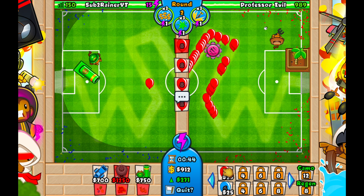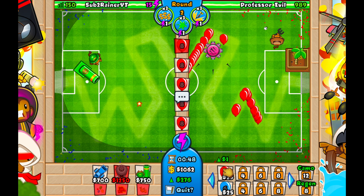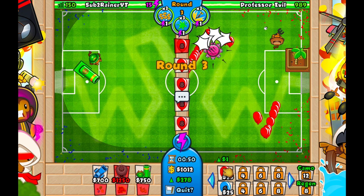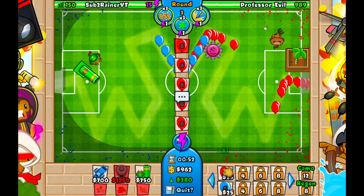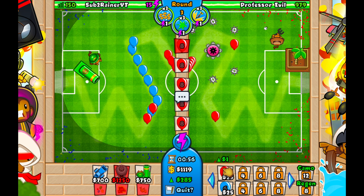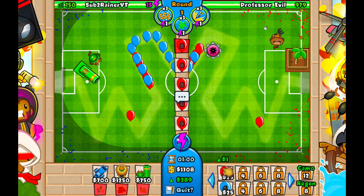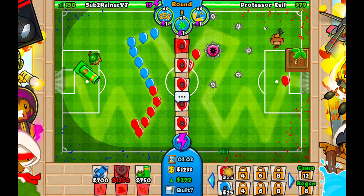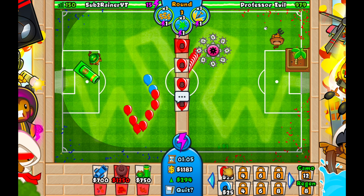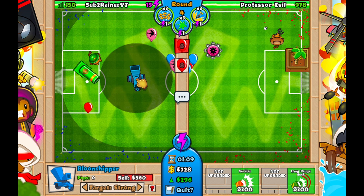We're going to be ecoing all throughout round two. We're going to have our mortar down to the 0-1 mortar with the faster reload, then we're going to be ecoing. If you leak a couple of lives early game, that's okay — that's going to happen. What's important is to greed for our eco, because we need to get up a big one and a super wide funnel by round 18 when they send us a massive BFB and empowered MOAB rush.